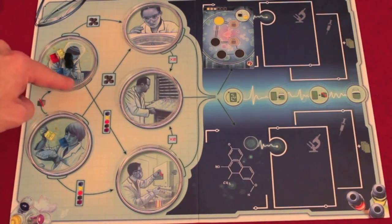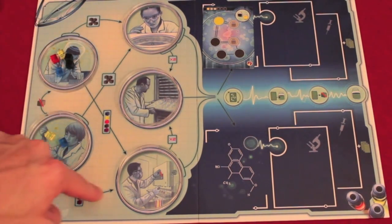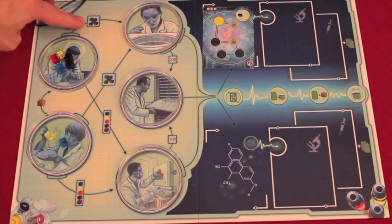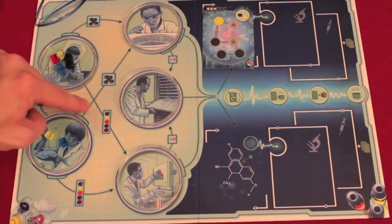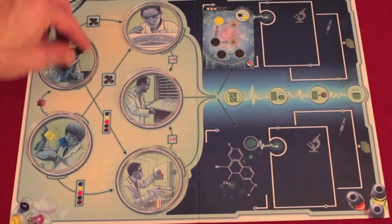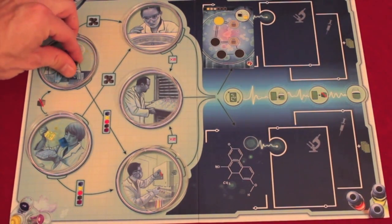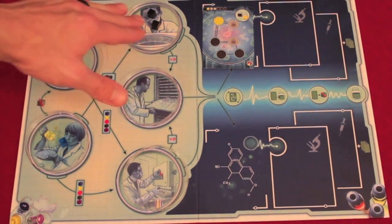We see the petri dish and some arrows — this dish can go one way or the other. The dish up here is called the centrifuge dish or line, and the one down here is called the separator. If the cubes in this dish go one way, you can take as many as you want of the same color and move them to that dish — the rest go back to the supply. If you go the other way, you take one of each color, and any extras go back to the supply.